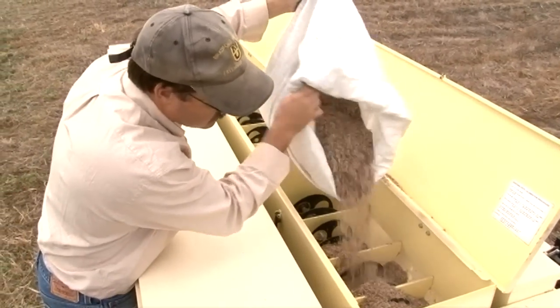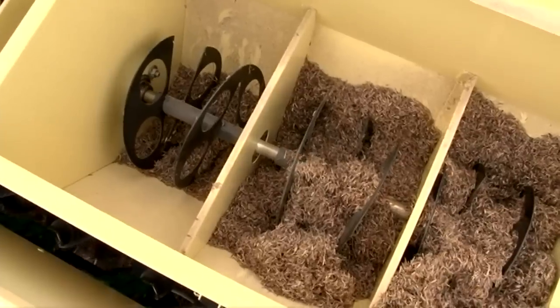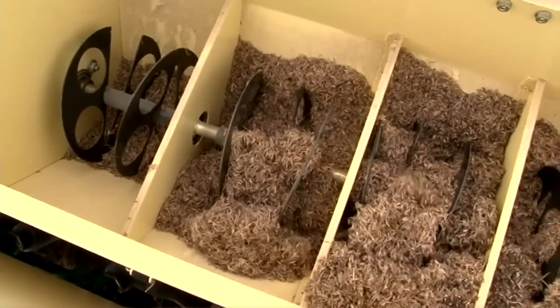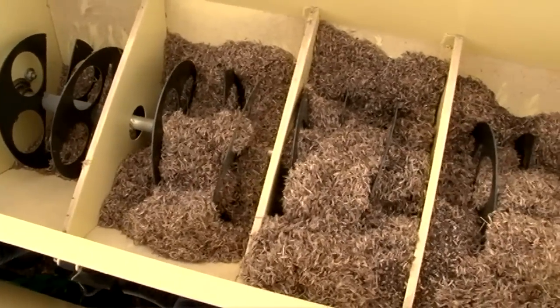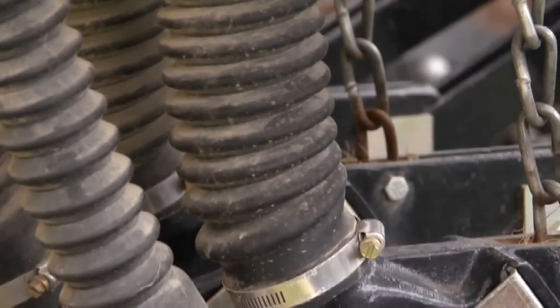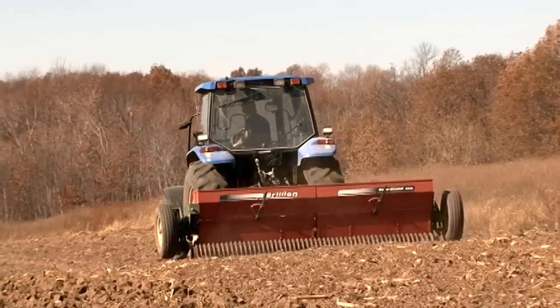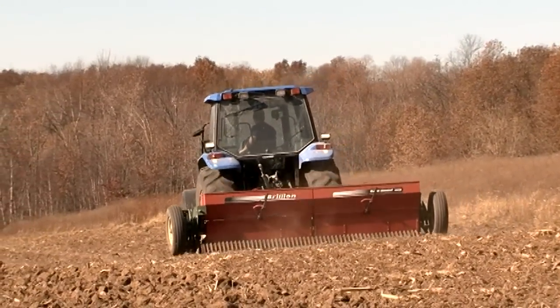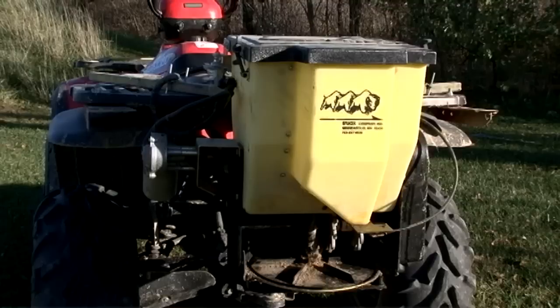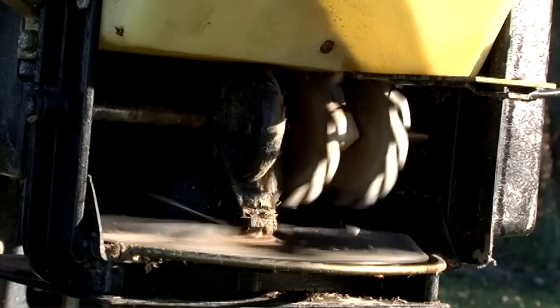Native grasses can be planted with a wide variety of equipment, including seed drills which have specially designed picker wheels and agitators inside the seed box for pulling the seed into oversized drop tubes. Also available are large spreaders such as brilliant seeders with a brush style agitator. Smaller ATV attachments designed for seeding native grasses are useful; these small seeders also have specially designed picker wheels.